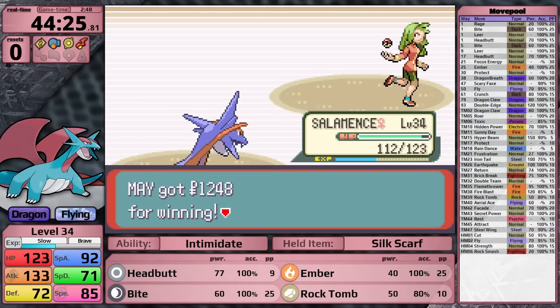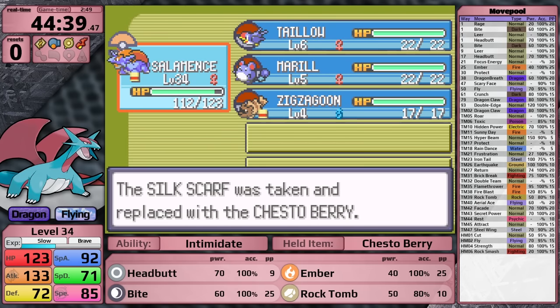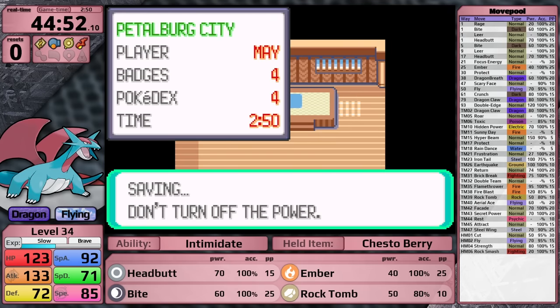Coming back to the game - next I am going to have to face Norman. To prepare for this fight, I give Salamence a Chesto Berry just to counter Yawn strategies. Now let's do this, Norman.